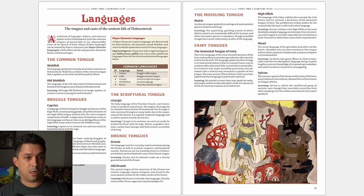For example, the common tongue is called Woldish, the scriptural tongue is Liturgic — the language of the church — and you have Druunic tongues for the Druun (a particular faction), fairy tongues for all of the fairies, including the immortal tongue of fairy, which is like an unpronounceable alien language.